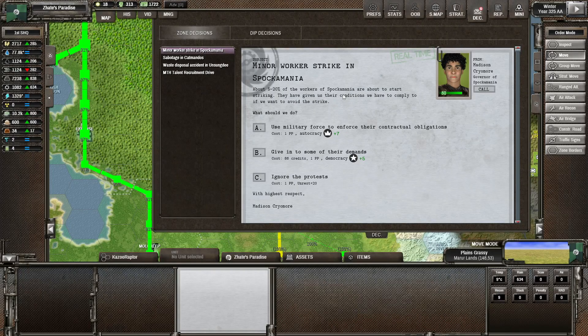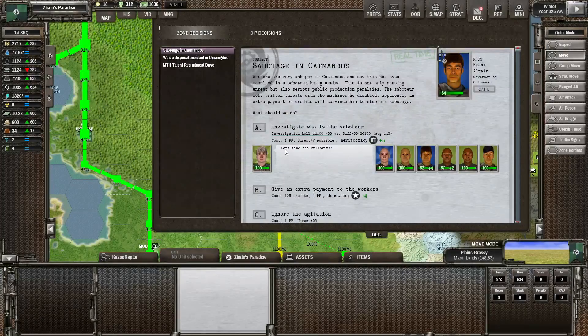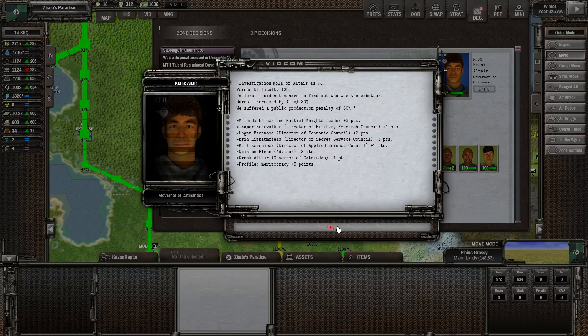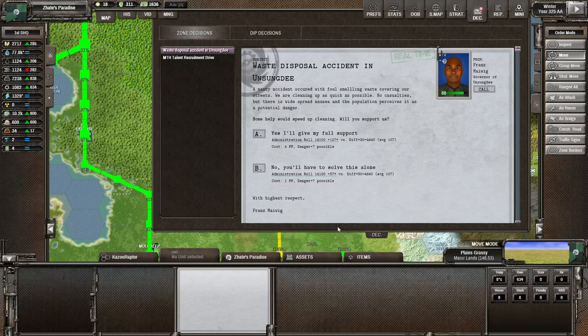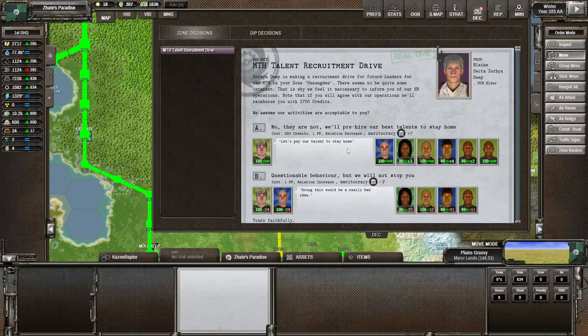There might have been a strike in Spockamania — we'll give in to some demands. Saboteur Ice and Captain Dose — we'll investigate who the saboteur is. We failed; unrest increased quite a bit. There's another failure — we failed by 14 points. We'll increase the meritocracy a bit further with the talent recruitment driver in Unsung D.